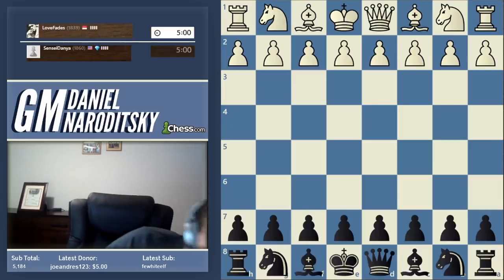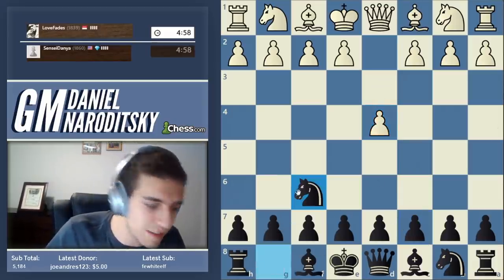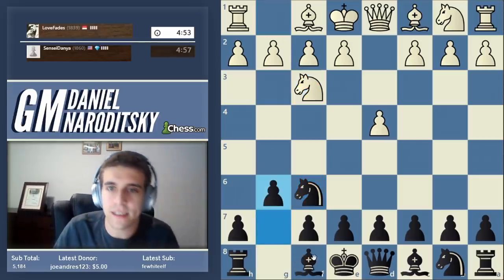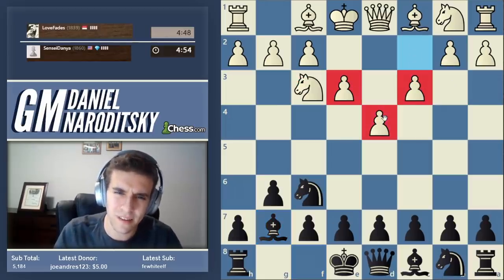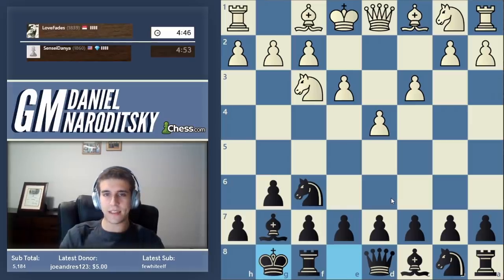So we've been playing the accelerated dragon almost constantly. Okay, let's play the King's Indian — that's what we've been playing against d4. Let's see what he does. He plays e3, so kind of a passive system. He plays basically the Colle. This is really passive, and the Colle against the King's Indian is actually not that great.